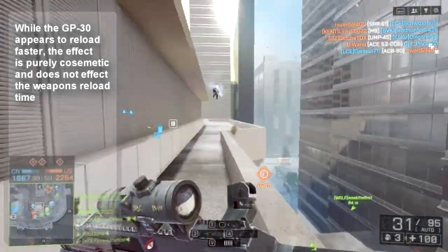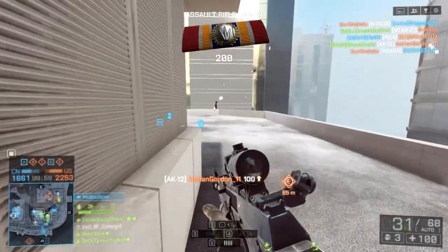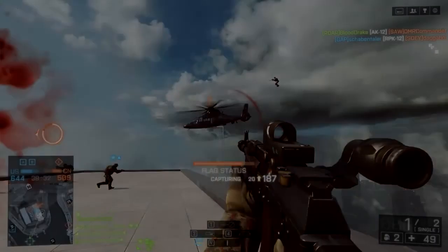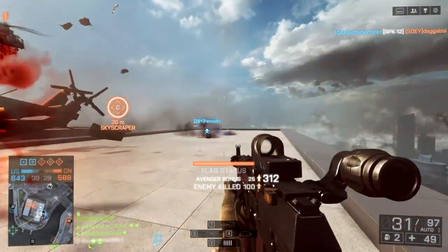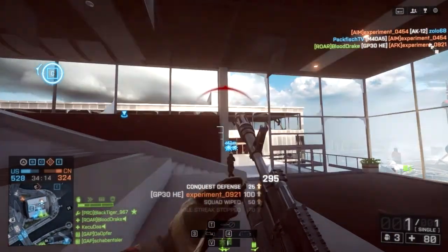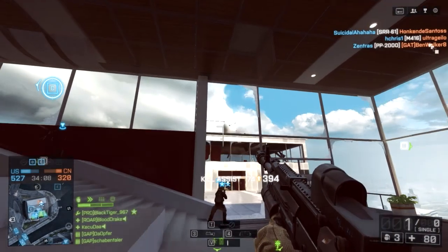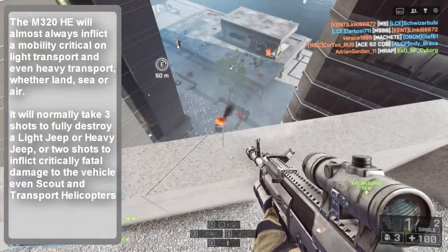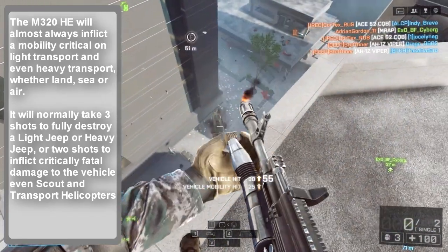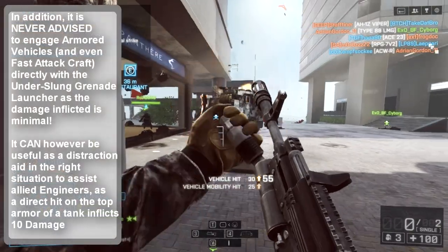Two options exist. Equip smoke rounds to provide visual cover when moving to an objective in Conquest or Domination, providing a thick white smoke screen on impact for yourself and your team — vital when capturing objectives in wide open spaces or moving while screening from enemy forces. Alternatively, for a more offensive option, equip HE rounds to deal with entrenched enemy positions, to forcefully remove cover, or to disable and damage lightly armoured ground transports, naval transports, and even low-flying scout and transport helicopters. Aim for exposed open sections of these vehicles for maximum damage and to remove infantry in passenger seats.